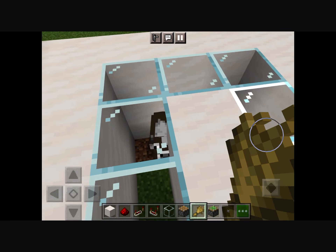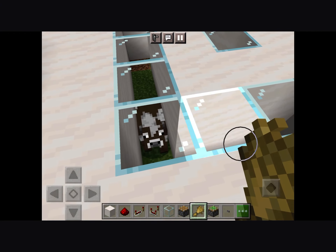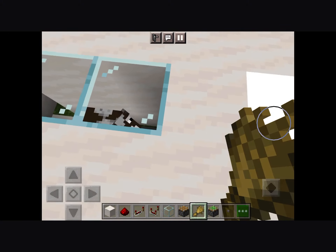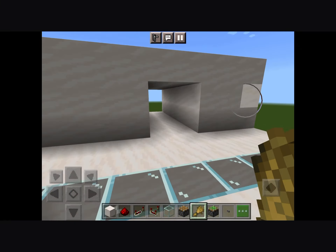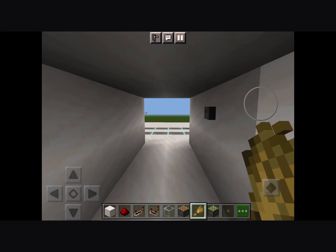Get your wheat out and lure the cow onto this pressure plate over here. Now as you can see it opens the door and it gives you enough time to run through it before it closes on you.